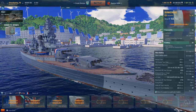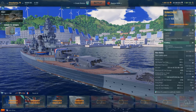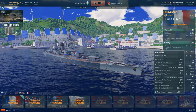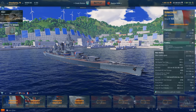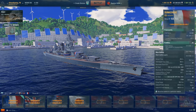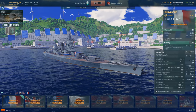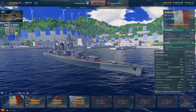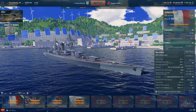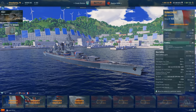At longer ranges, even though the dispersion number looks okay — 244 meters at 18.2 kilometers — somehow you take it into battle and the shell dispersion is just insane at long range. You'd be lucky to hit maybe two to three shells per salvo at longer ranges. At close range they're a little bit better in terms of dispersion, but then I had another problem: at close range, damage just seems completely random. Sometimes you pen for good damage, sometimes you bounce. There's nothing about these guns I found consistent, and if guns are not consistent at all, no matter what you do with them, that becomes an issue.